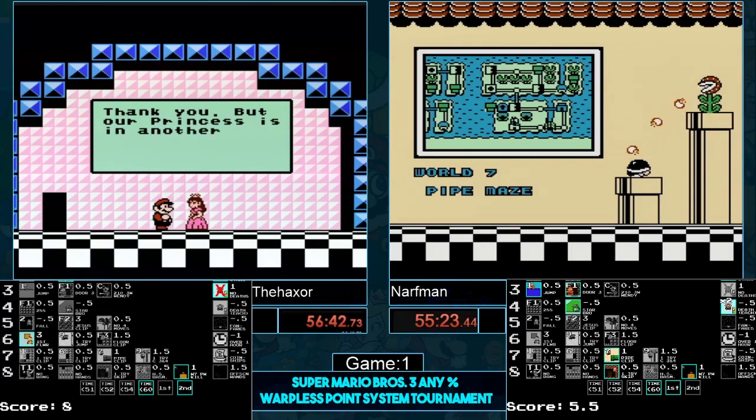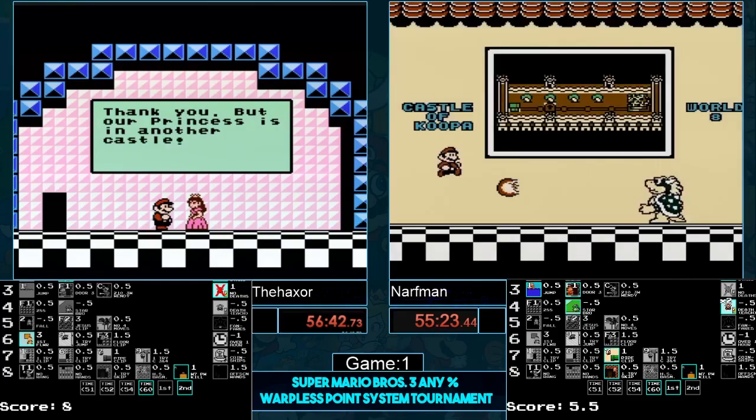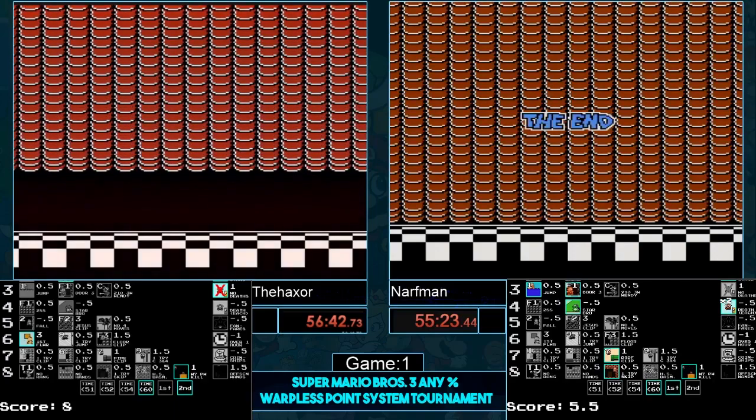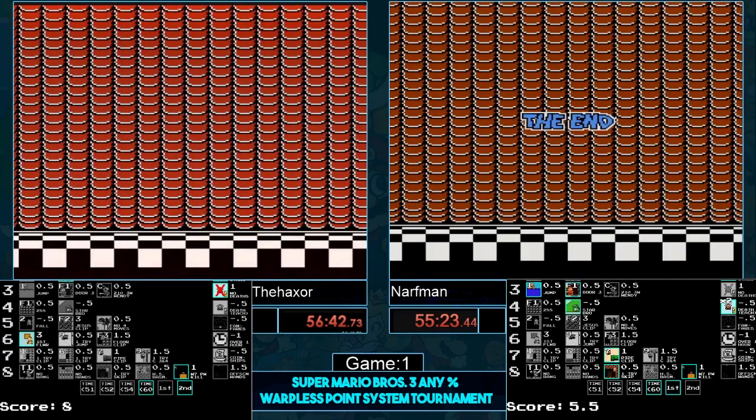Haxer's time is 56:38 with a total of 8 points. If they tie, this is really going to help out Narfman a lot. They're going to take a quick three-to-five-minute break. If you guys want to know the points — there they are right there, time and points for you guys.